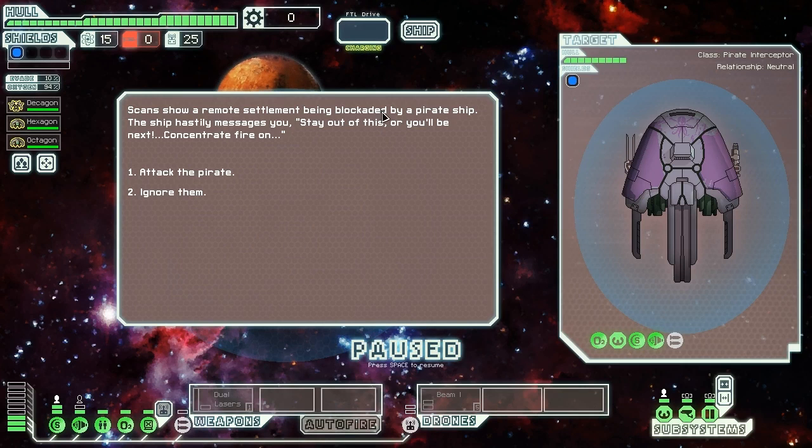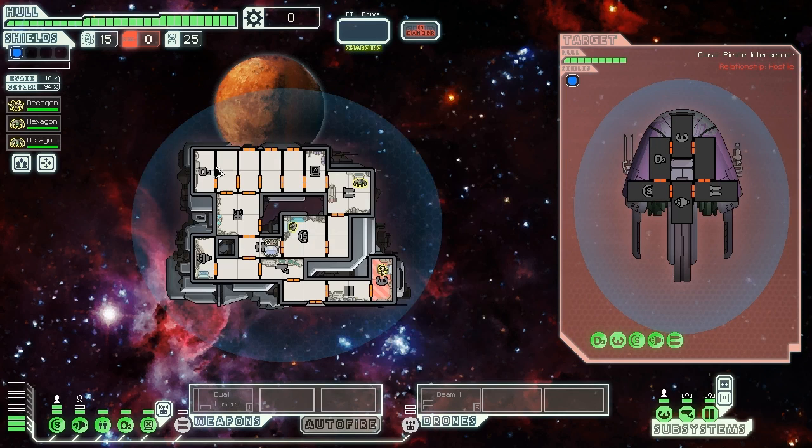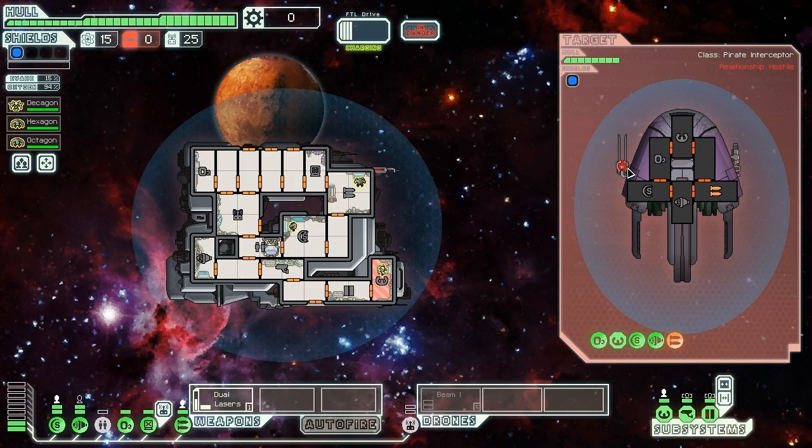First jump: scans show a remote settlement being blockaded by a pirate ship. They warn us to stay out or we'll be next. We attack the pirate while they're not expecting it. They have a Heavy Laser and Pike Beam — the timing on that combo is bad for us, so I'm going to dual laser their weapons to prevent them from firing. These guys have no med bay, so there's a good chance we can kill them without taking too much damage. Now their combo is broken since the weapon's down. Pike Beam takes a long time to charge anyway. We take another shot at the shields and try to get in on weapons after that.